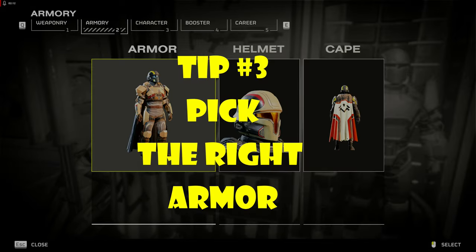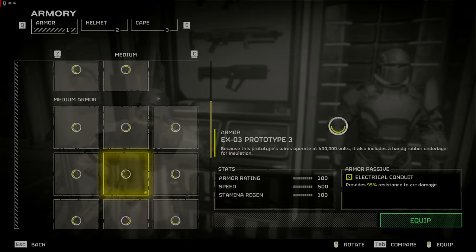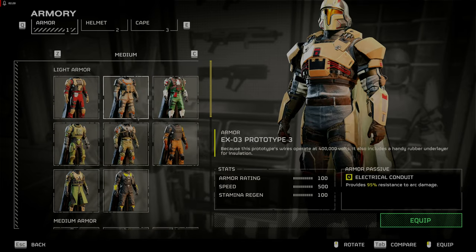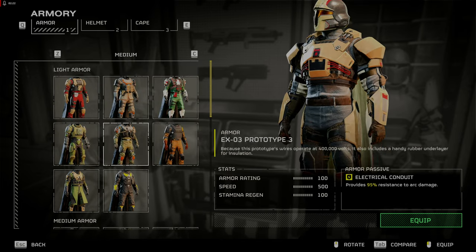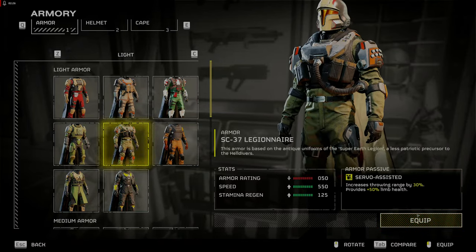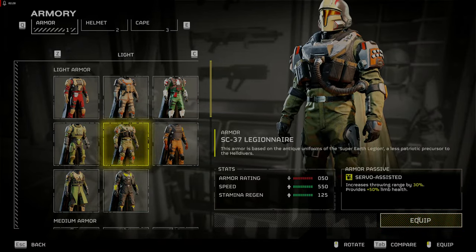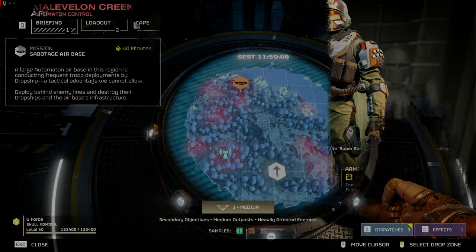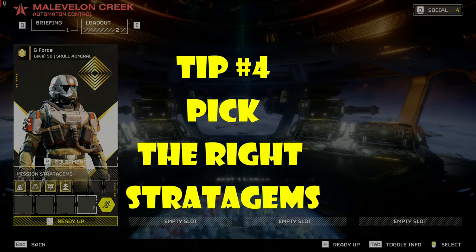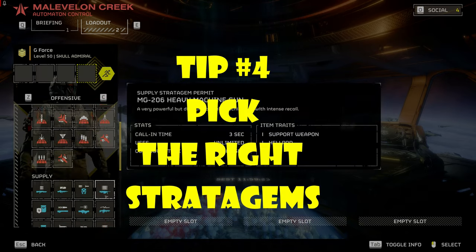Tip 3: Match armor to the mission. Since I'm going solo against the Automatons, I'm not looking to engage them unless absolutely necessary. I will choose the SC-37 Legionnaire light armor with servo-assisted armor passive, which increases throwing range by 30%. This means I can throw stratagems into the bases with a better chance of not being detected. The strike takes out the base, and I am on to the next objective without engaging in a prolonged firefight.